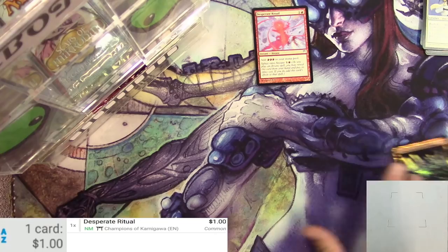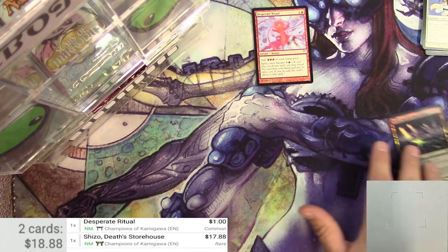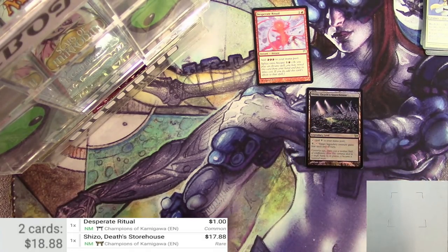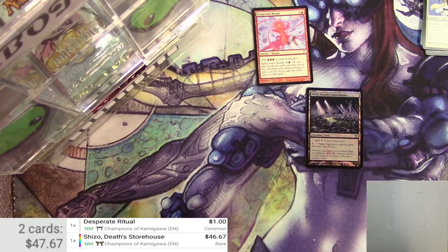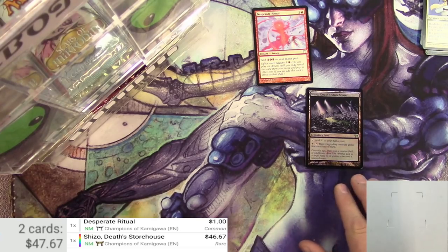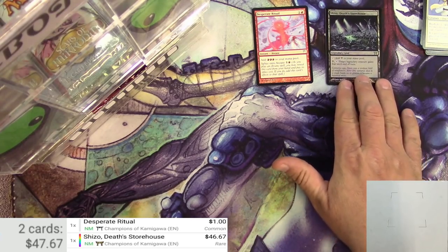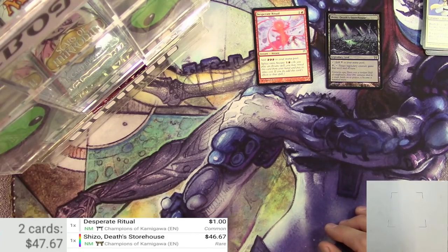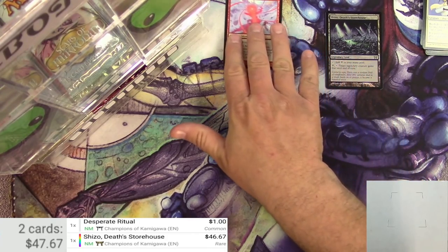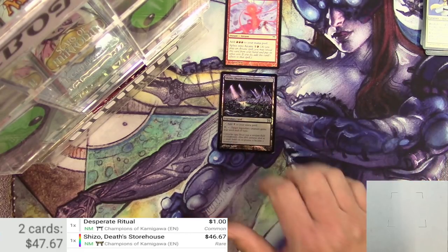As a foil, how does this one rate? As a non-foil — non-foil 17.88. So what's a foil going to go for? Let's switch that. Oh my gosh. Foil Shizo — Shizo, I can't even say it right — 46 bucks! Well, that's a hit right off the bat there, people. So we're off to a great start here.